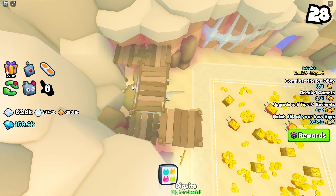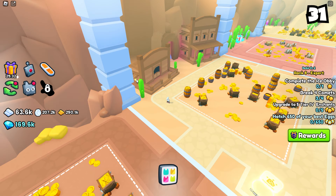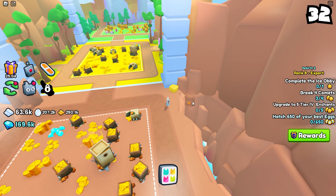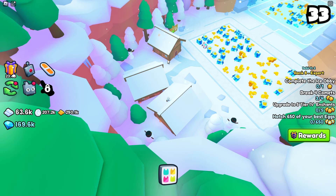Area 30, there's one here behind the bones. There's one in the dig site. Area 31, here. Area 33, in the window, here. In 34, there's one here. In 36, there's one here under the tree. In 37, there's two — one here on the roof, one behind here.